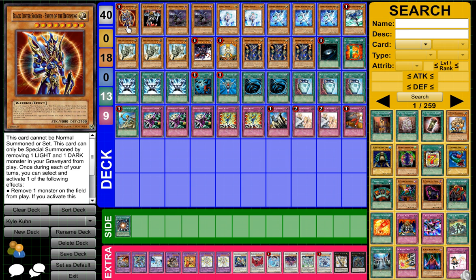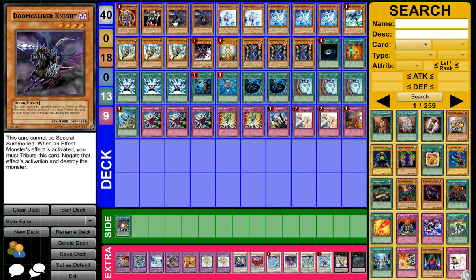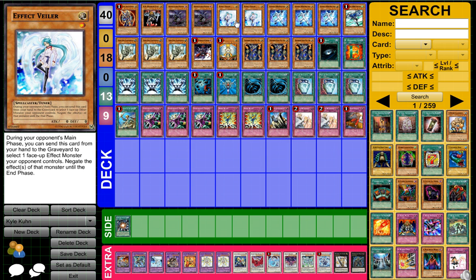So we got Black Luster Soldier, pretty good card. Then we got DD Warrior Lady, which is another light target plus removing your opponent's monsters is always good. Then we got Doomcaliber Knight — it's a dark, pretty darn good especially if you get to summon him first turn. Very nice card because it says no to Tour Guide and your opponent can't really reborn it. And then we got the double Veiler which stops Tour Guide plays because a lot of people are running Tour Guide now.